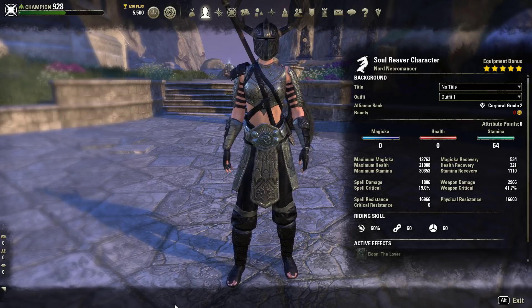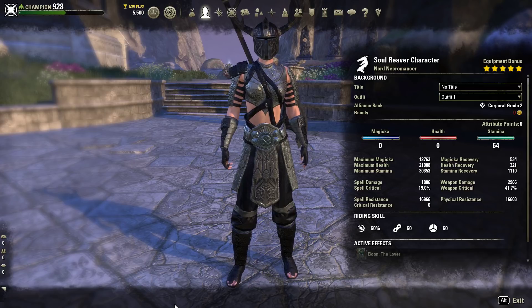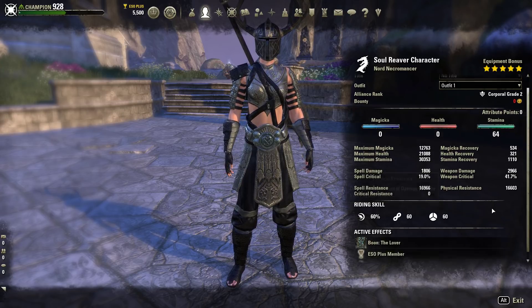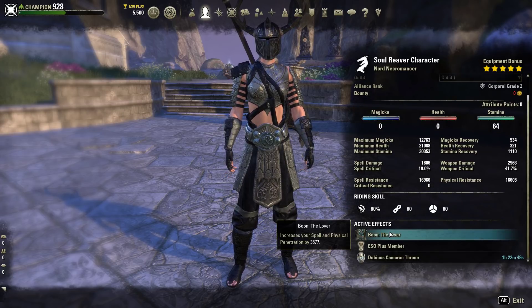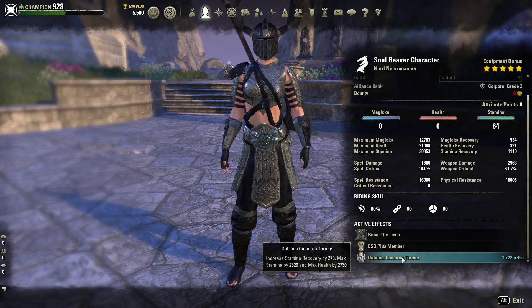Our weapon damage is coming in at 2,966 with 41% weapon critical — that is unbuffed — along with 16k spell resistance and physical resistance because we are a Nord. We are using the Lover Mundus Stone for greater penetration values and Dubious Cameron Throne as our food.